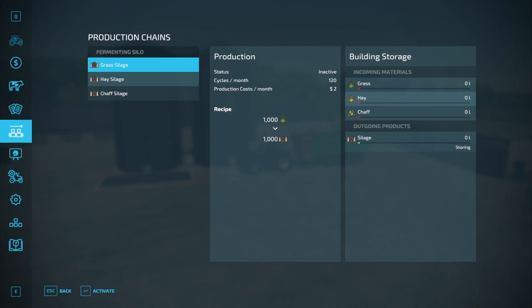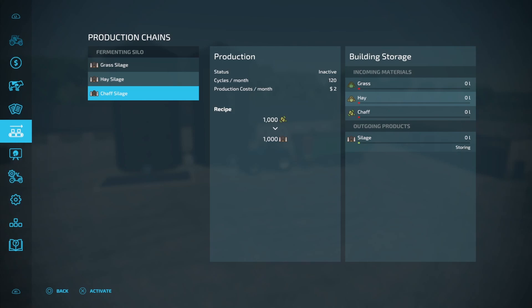The production cost here is only going to be $2 a month. That's insanely cheap. And the recipe, it's 1,000 in and 1,000 out for all three of these.